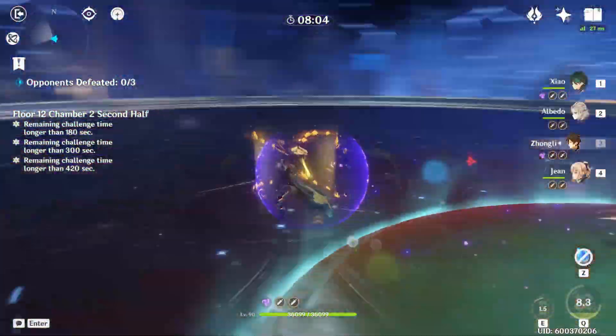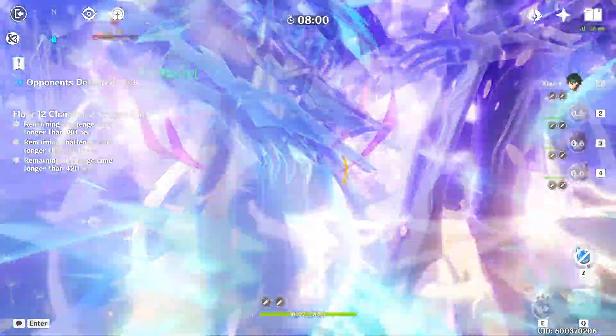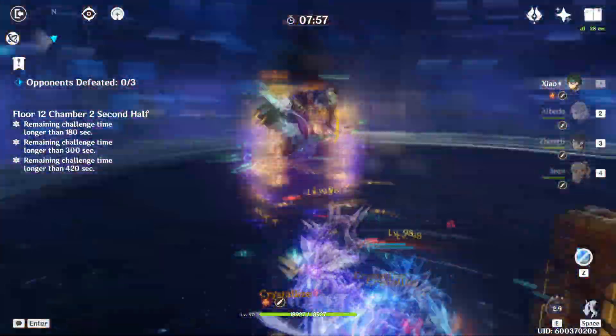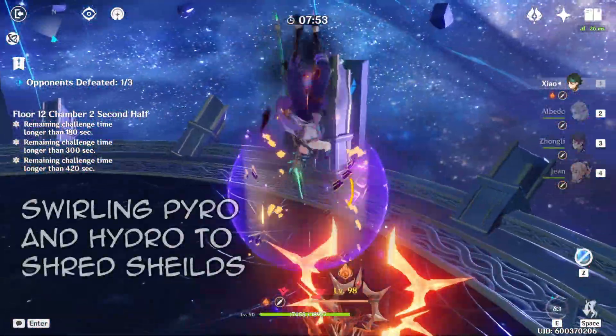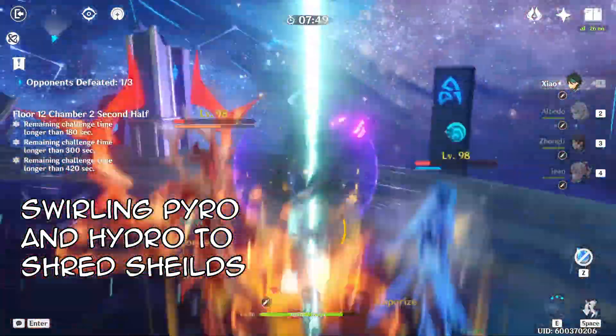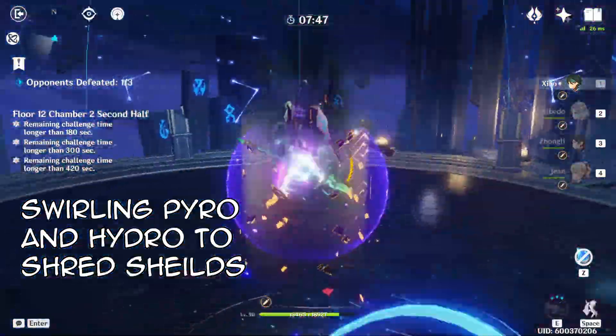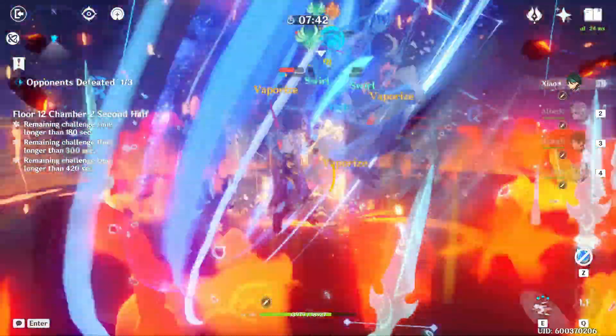You'll want to focus on a National-type team. This is a much more difficult run because they hit like a truck, and if you're facing the Electro Herald, the energy drain is quite annoying. You will have to play carefully or pack a nice shield. It's more worth it to run energy recharge substats in this case, because you'll want to have your burst ready at all times to pile on elemental damage.